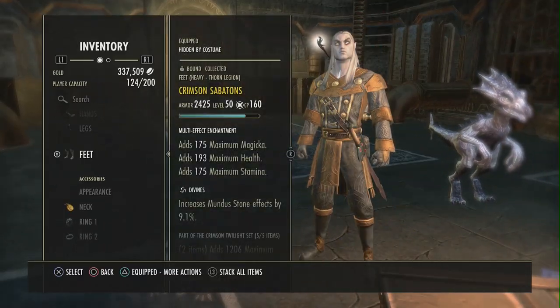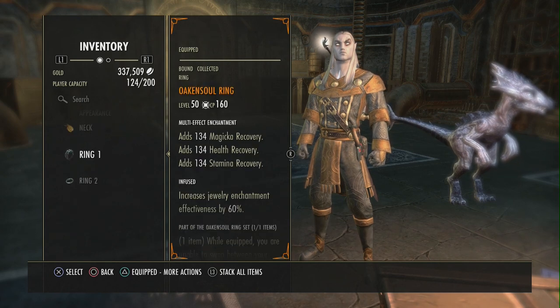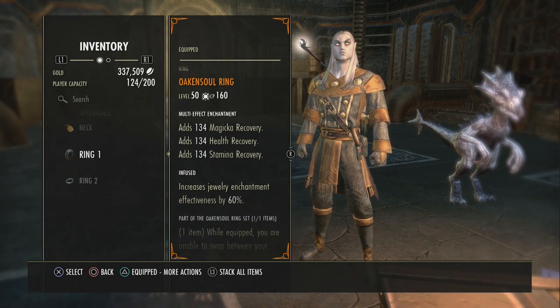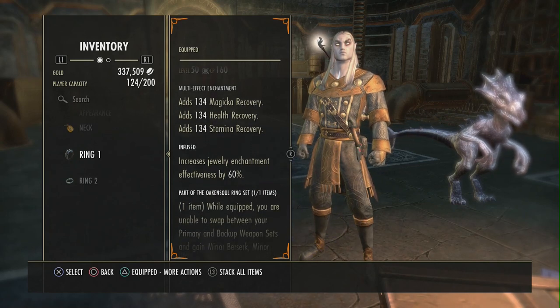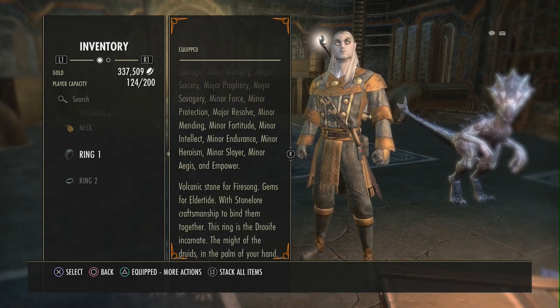So what is the Oakensoul ring? Well it's pretty darn awesome — let me show you. Look at this thing. There's a regular ring. I'm wearing Crimson Twilight and Leeching Plate, and if you've watched my other videos you know I love that stuff because it keeps me alive — it heals me when I'm attacked.